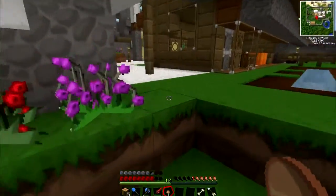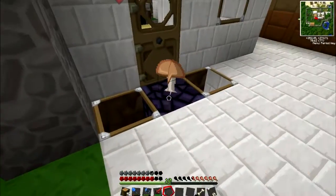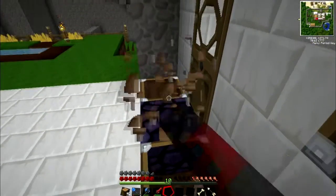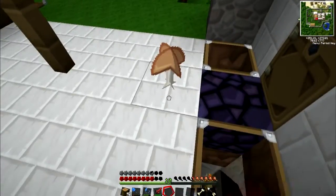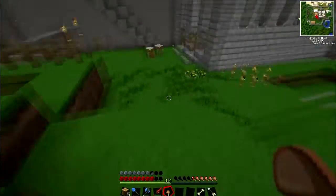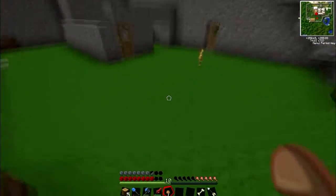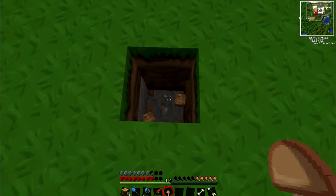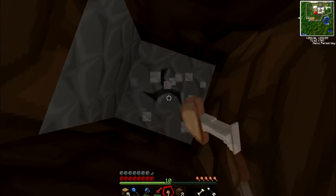I was gonna make him a steel cage. Hey, look, the surface. I don't have iron. I think you can just plant it on obsidian. Nevermind. If I could go up, please. Should I make nether block gates or iron fence gates?